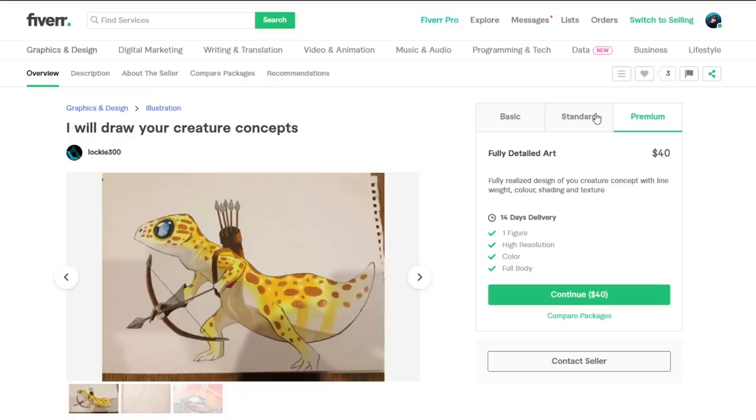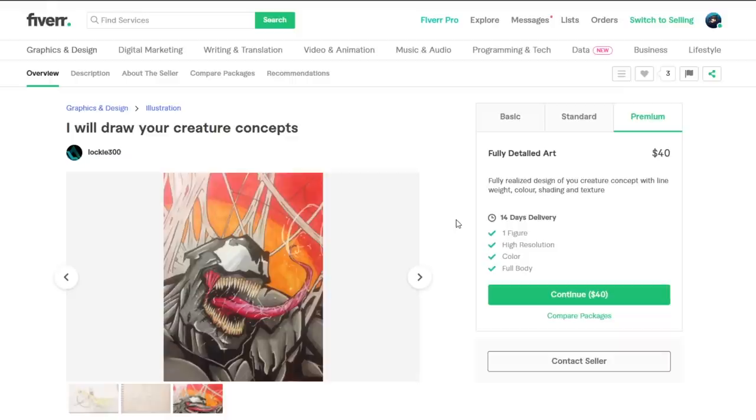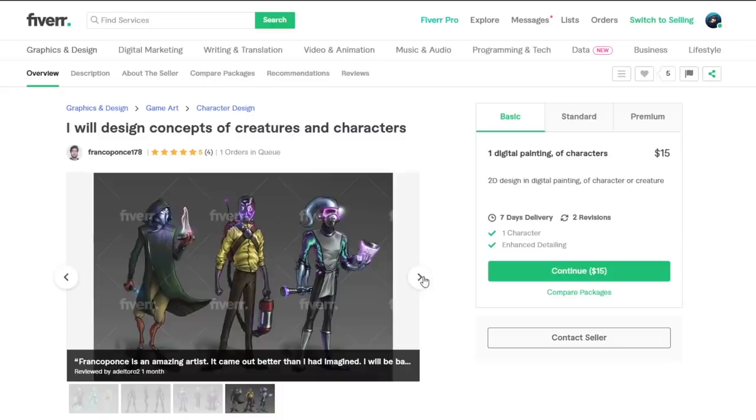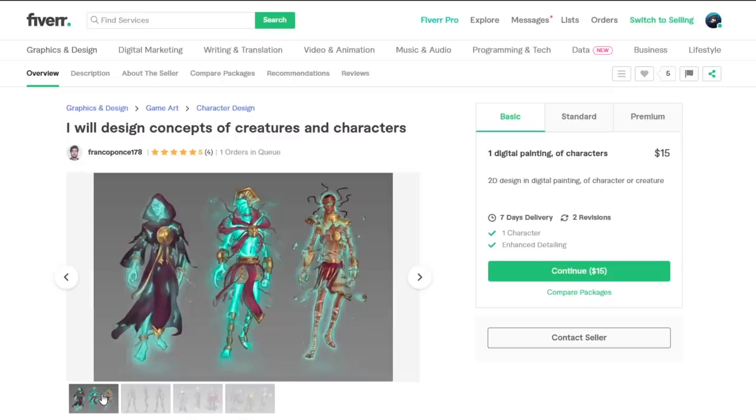Now this is an adorable creature concept, and if this is the style we're going for it could be a really cool and unique one. So I feel like I'm going to give this one a try as well. A fully realized design with line weight, color, shading and texture — that sounds awesome. We get a high resolution print and full body too. For this artist I'll include that we want a digital version, since they do both digital and traditional art. So far this artist has only done humanoid characters, so it might be really interesting to see what they can do with a creature concept.